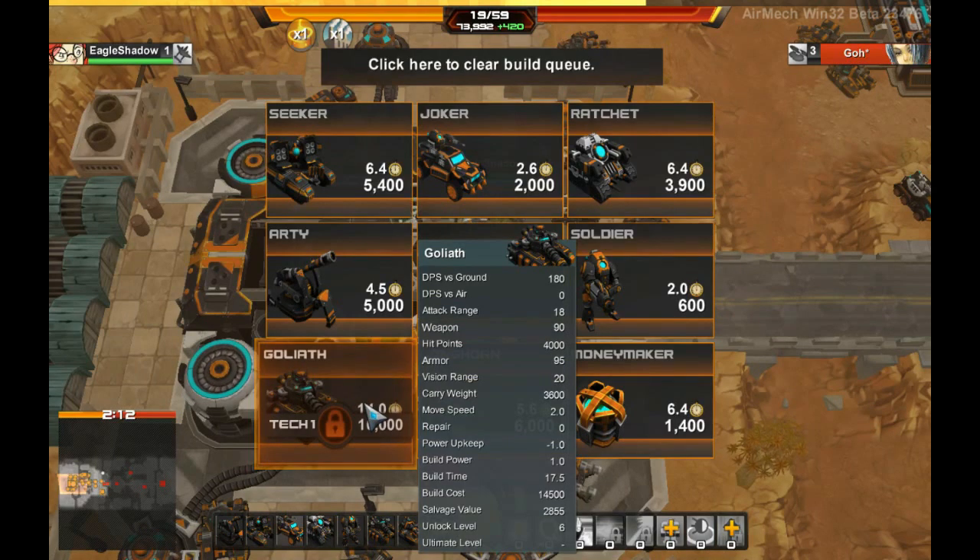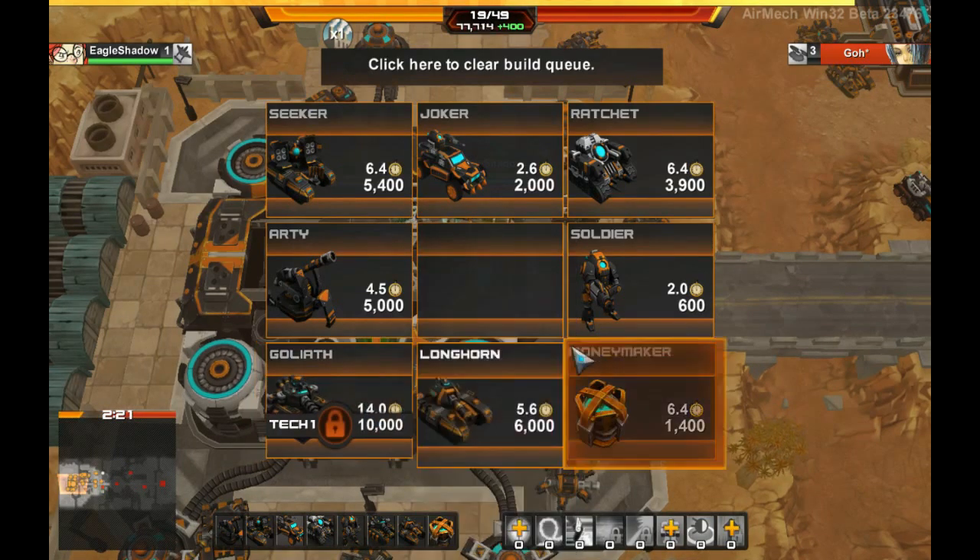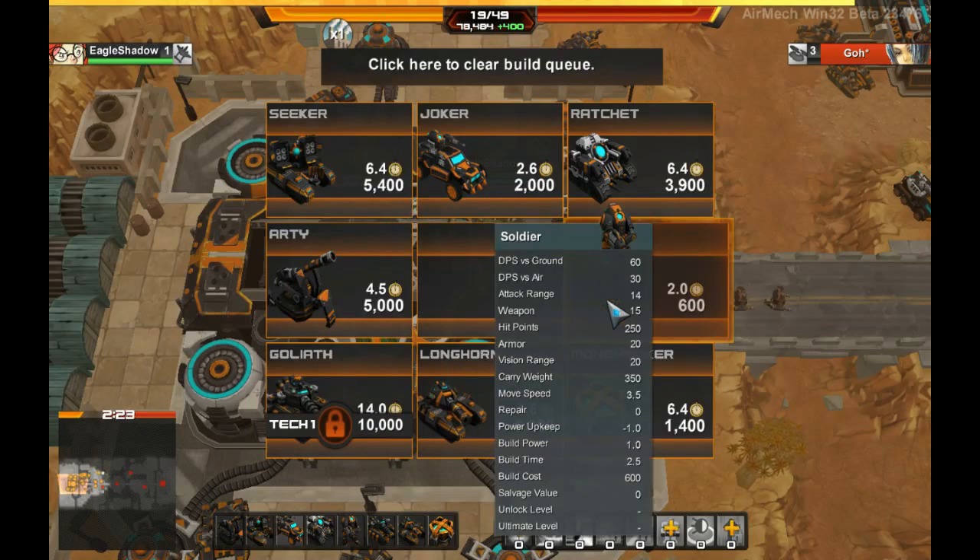I have to warn you though — Angel has a very bad carry capacity because it is not a support type, so you will not be going anywhere quickly if you are carrying a Goliath. Finally, we'll need an infantry. This largely depends on the meta. Right now lots of people like the Jumper and Morty. I'll just take the generic Soldier so you get the point.